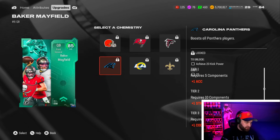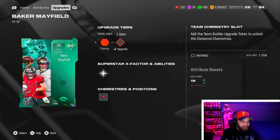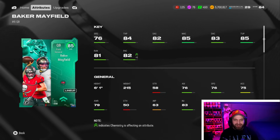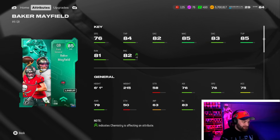He doesn't really get anything worthwhile here - maybe Gambit, but it's just an X-factor at the end of the day. To unlock all the chems you've got to put a token in, which you either have to buy or grind through the pass - I'm not 100% sure. I kind of just got the card and I'm booting up a game. But yeah, Baker Mayfield looks insane - let's take him into a new game and see how good he plays.